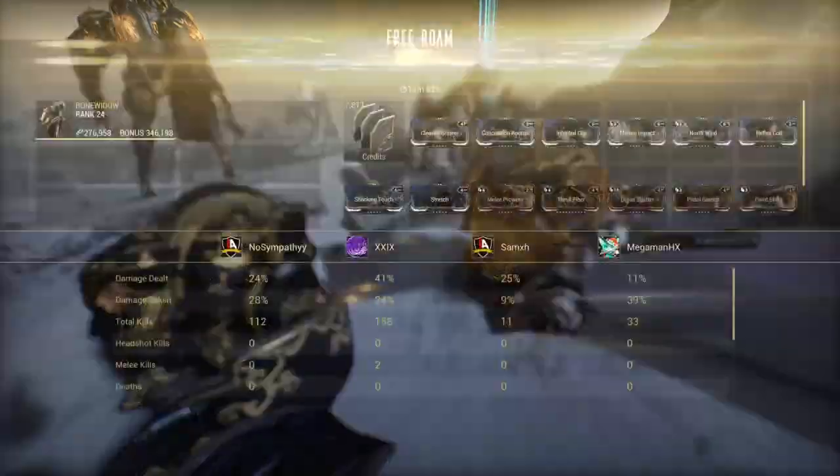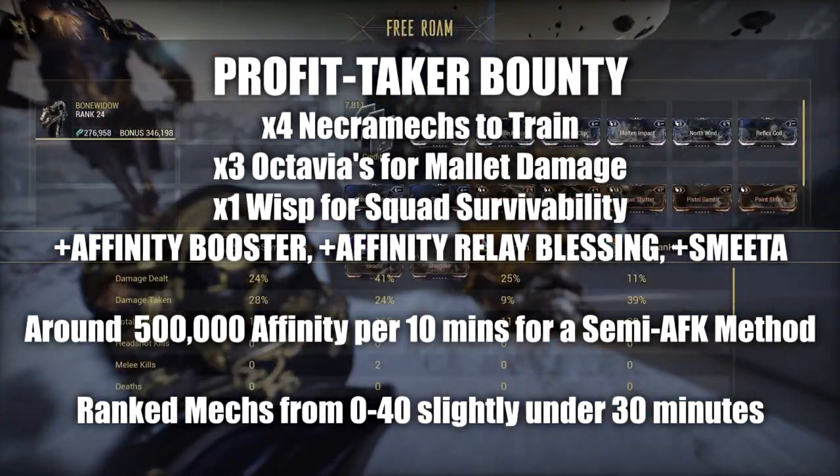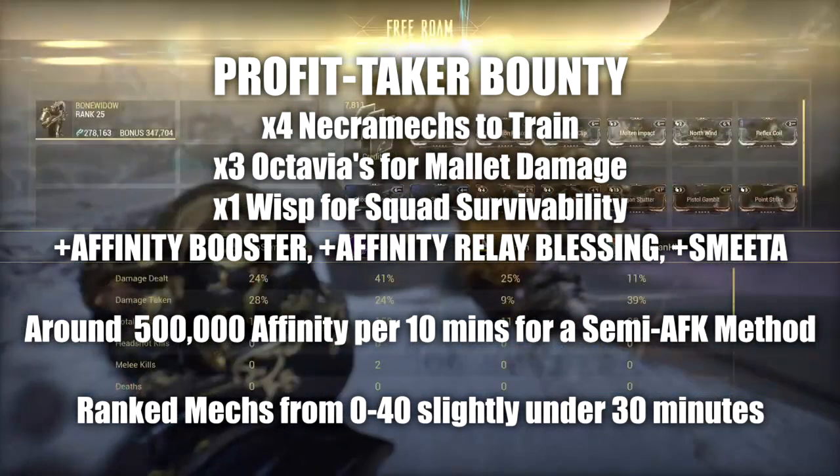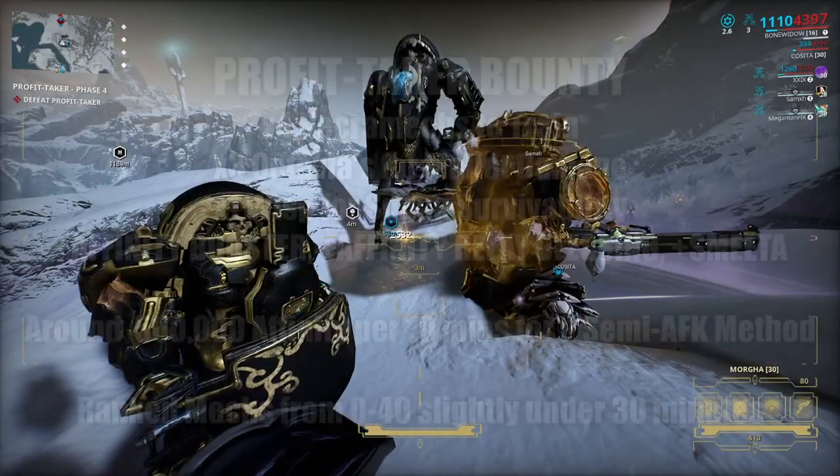So instead, we lined up a Profit Taker bounty, brought in 4 Necromechs to go AFK, brought in 3 Octavias as damage dealers, and 1 Wisp for survivability for our Warframes and companions.